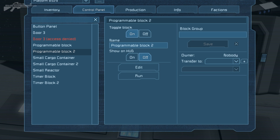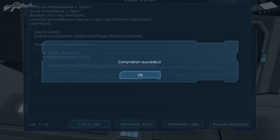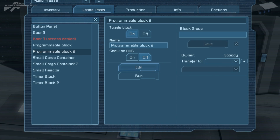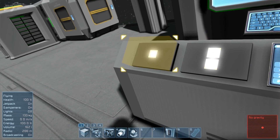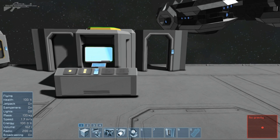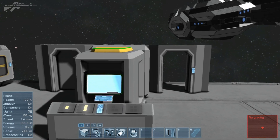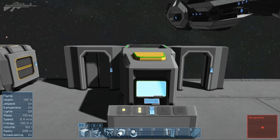If we go back to the programming block, edit and check the code, then exit — we've resaved that — and stop and rerun the program, you'll notice we still don't have control over that block on the right. It belongs to someone else, so we can't just stick one of these on the side and take over, though maybe there are other ways around it.